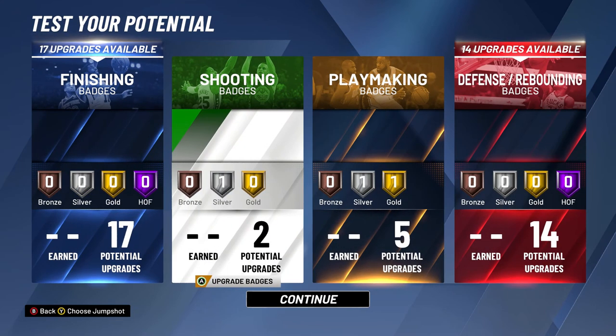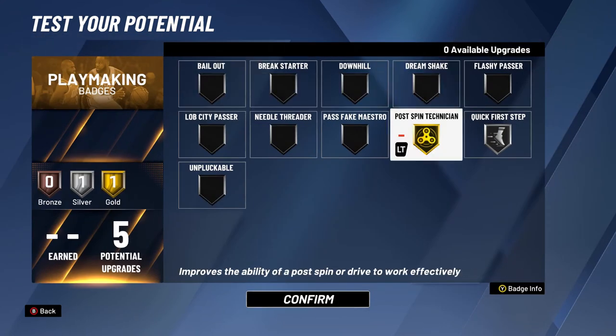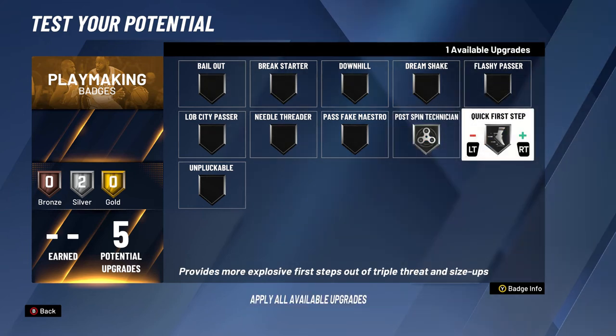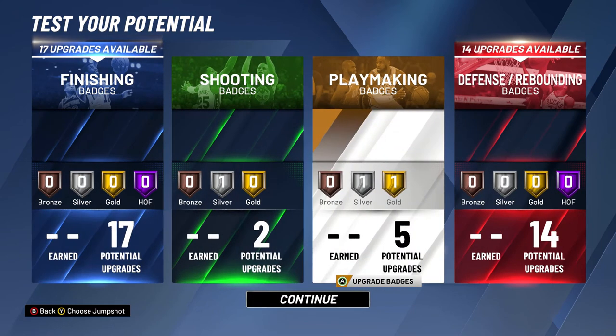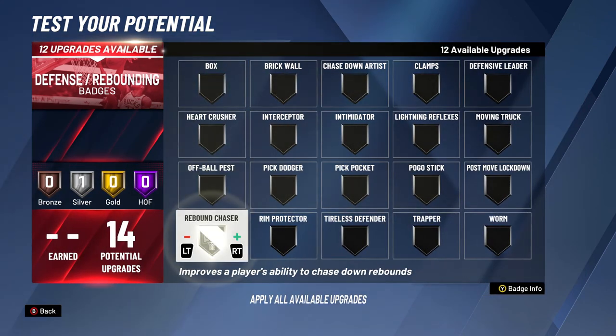Hot Zone Hunter on Silver is gonna help you when you make that post step back, so all the jump shooting near the paint is gonna help you keep consistency. On playmaking, you want Post Spin and Quick First Step. You can put Quick First Step Gold or Post Spin Gold depending on your preference — Quick First Step is probably better online and Post Spin is better in MyCareer.